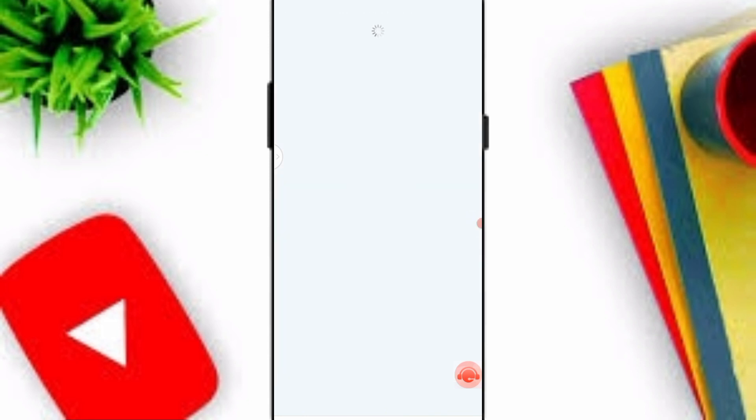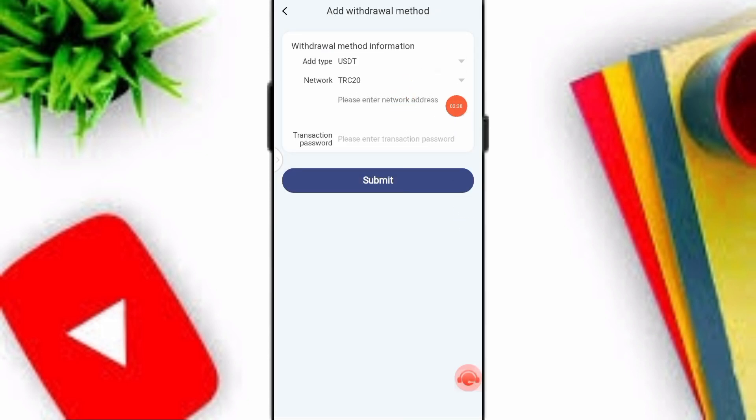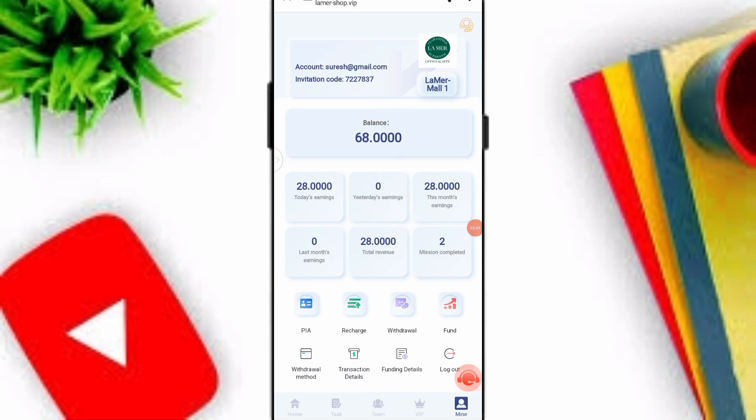Now I'll tell you how to withdraw your profit. First, click on Withdrawal Method, enter your wallet address and transaction password, then click Submit. After you've added your withdrawal method, go back to the website.